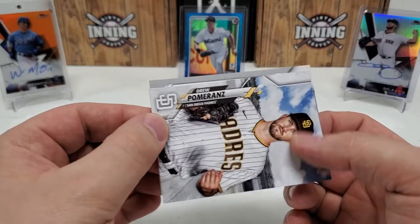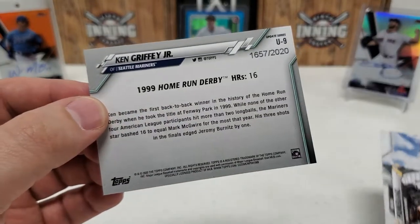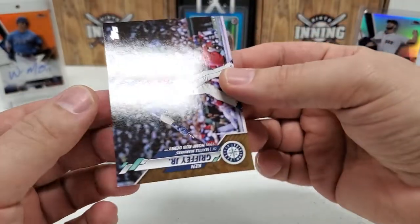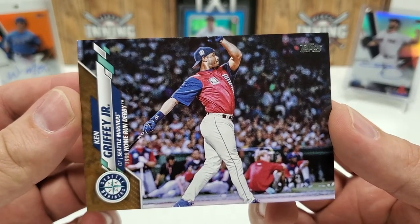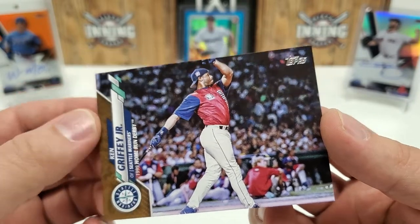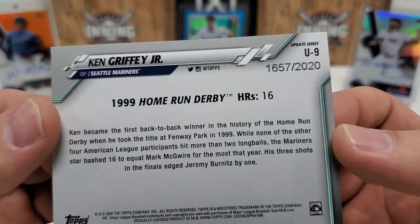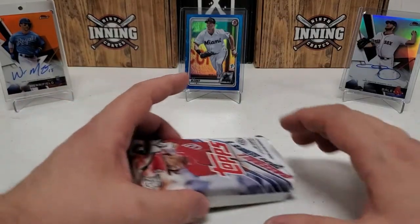We actually got a variation — took a big name. Oh baby, oh heck yeah — that's what I'm talking about! That's nice. That is a gold Ken Griffey Jr. — heck yeah! I mean, if you're not pulling a big rookie, that's about as good as you're going to get as far as a parallel goes. Ken Griffey Jr. 1999 Home Run Derby gold card — not insane value, but definitely pretty good value.